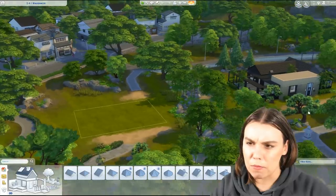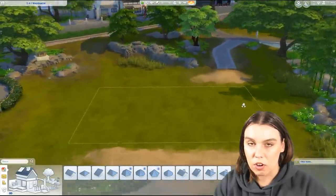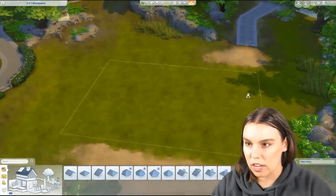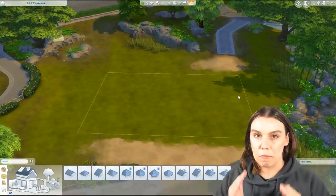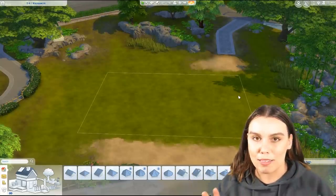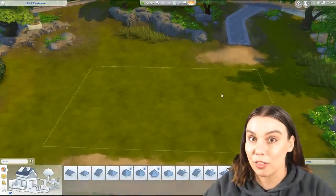A modern or contemporary home is something that isn't traditional. Traditional is often a home that has ornamental aesthetics to it, or it's got a lot of detail to it. Whereas a modern home, I think the best way to think about it is it's usually very geometric — think of it like working in a grid. Lots of boxes is good, so if you can build a box in The Sims 4, you're definitely on the right track.